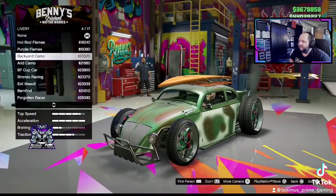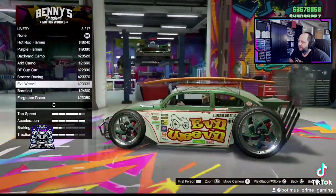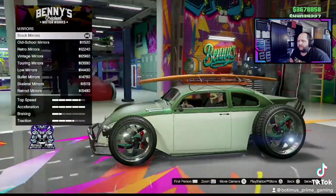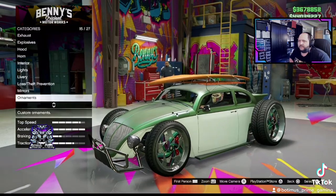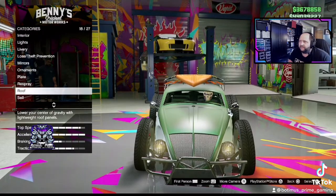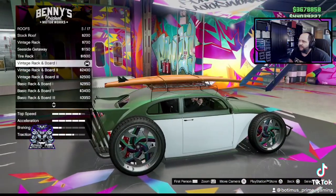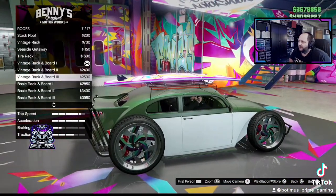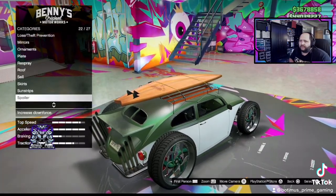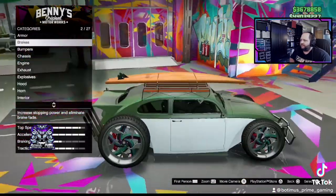Here are some of the liveries for it. The flames don't really go with this paint job, but there is one pretty cool one — I just don't care for it myself. Different mirror options — tons of mirror options. You can get your ornaments, of course, because it's Benny's. Different roofs — you've got like a surfboard and tires option. You can get little spikes. It's just tons of cool stuff you can get for this Weevil. Really neat. Skirts, sun strips, spoiler, suspension — you name it, you can get anything for this.